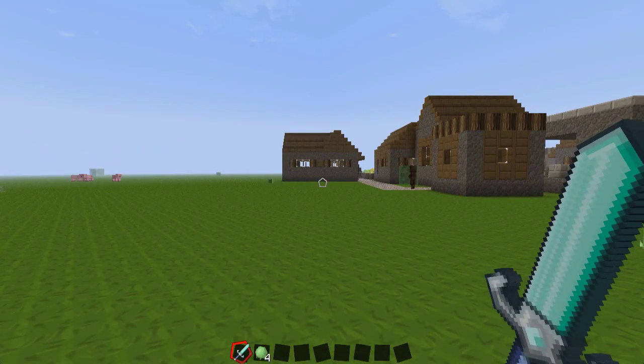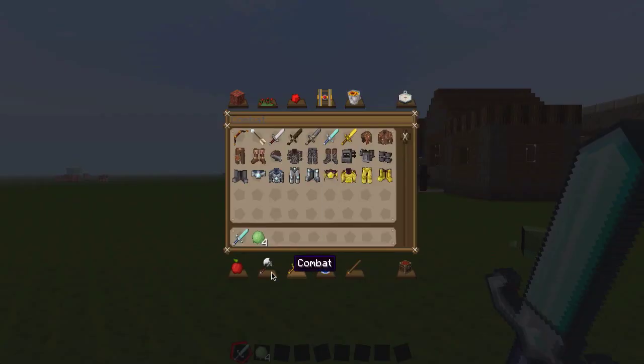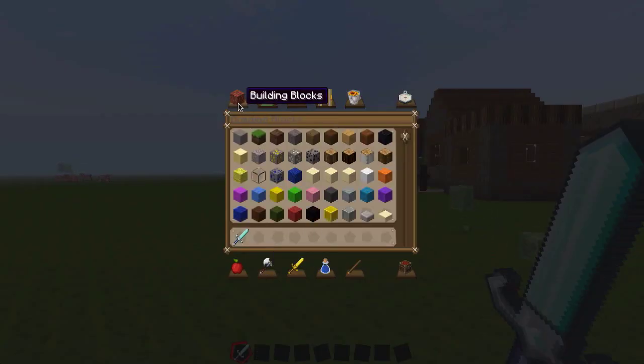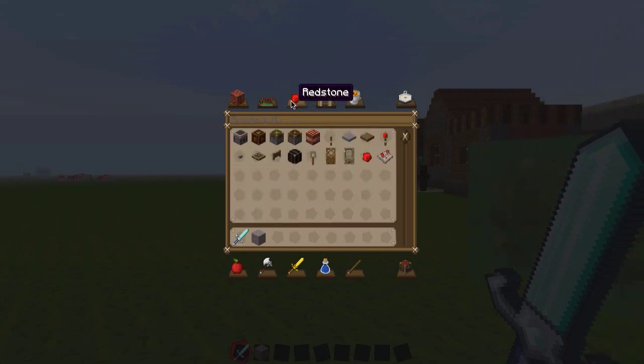So we're going around here to get away from those slimes. What we're going to need is some standard blocks — something to build with, let's use stone. You're going to need some redstone, obviously. Always need redstone for these sort of contraptions. You're going to need redstone repeaters.